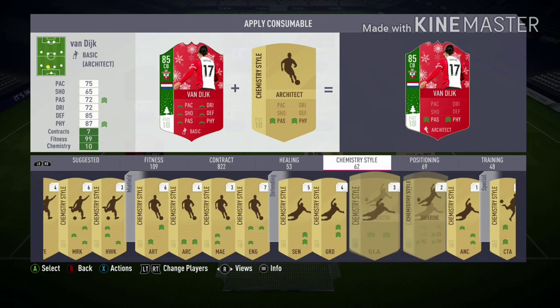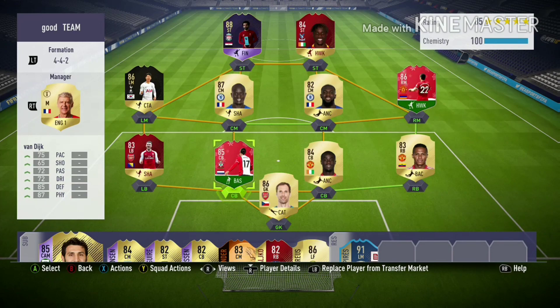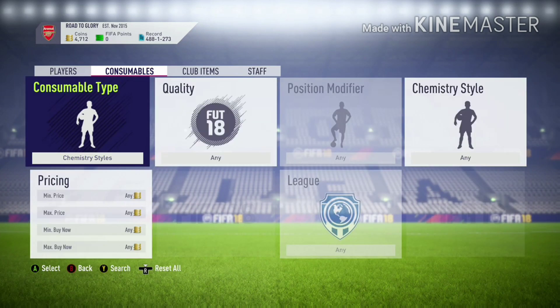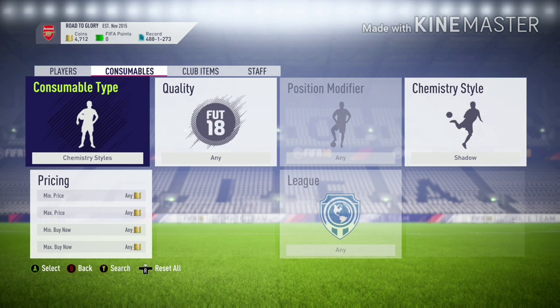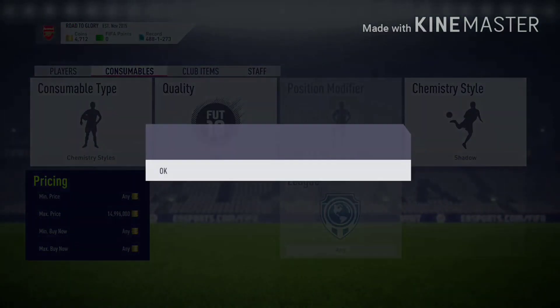Let's see if I have a Shadow chemistry style on him — nope, I'm going to go buy one right now. Let's see — Akrabi for 4.7k? There's not even one in the market. How is that even possible?